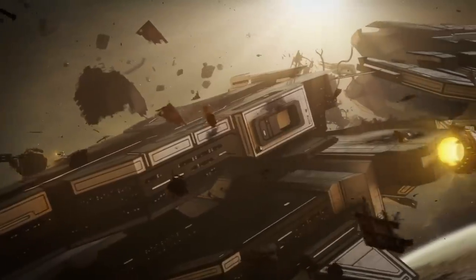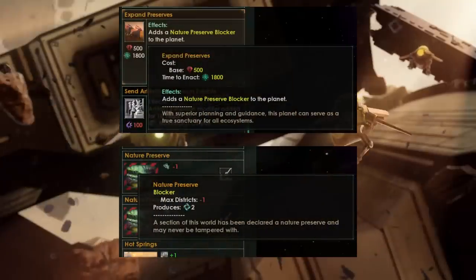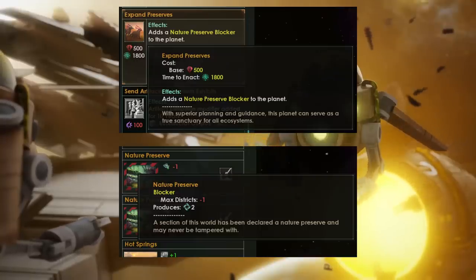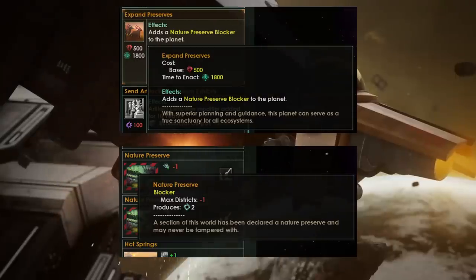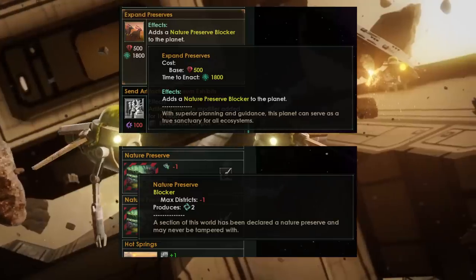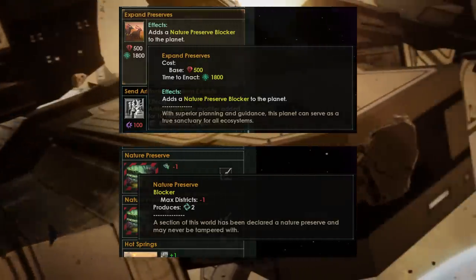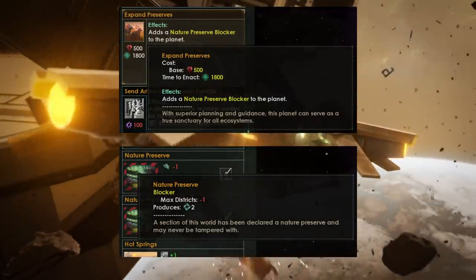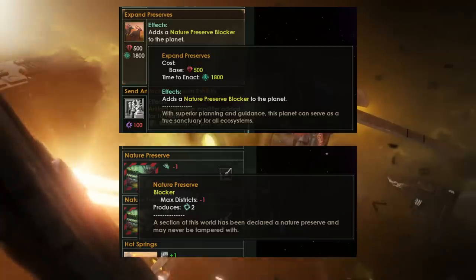Expanding nature reserves is going to cost you some minerals, and then you will get the nature preserve blocker. That will be taking away one of our maximum districts, but producing some unity of course, because we are environmentalists and we have a ranger lodge on the planet. Does this improve the environmentalist civic though?